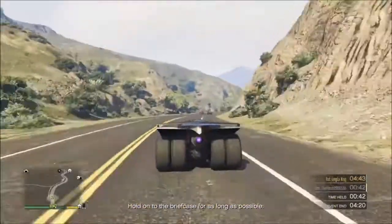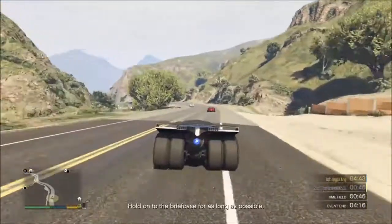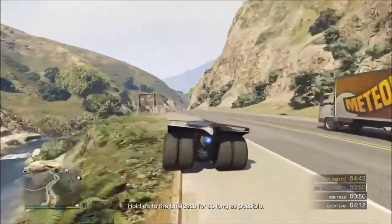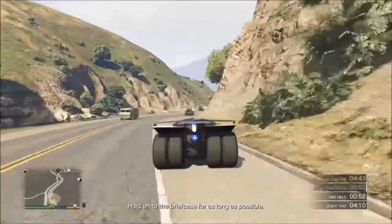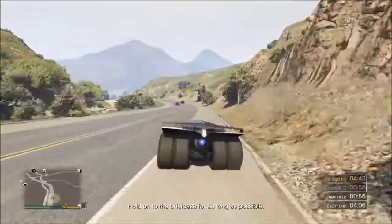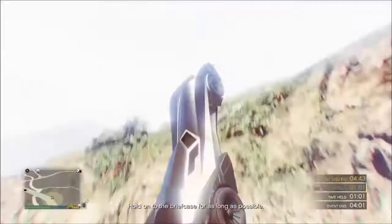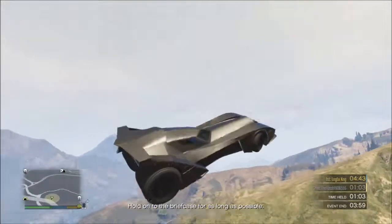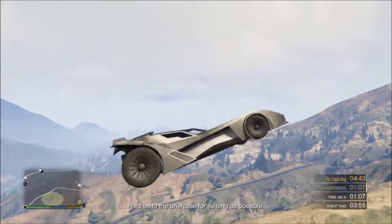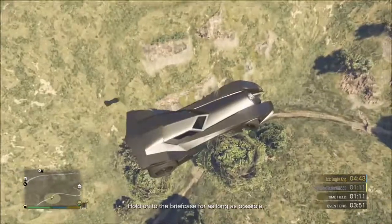Now, the Torero in the Sports Classics class is actually a pretty good car. Sports Classics, to be honest, they don't go that fast. I'm not sure if you've ever been in a Sports Classics race, but everyone has a Z-Type. If you use it in races, personally I have had a good experience with it. But if you were to go with any car, I think you'd go with the Turismo Classic for Sports Classics races — unless, of course, you really want this car, then go for it.